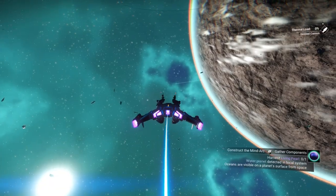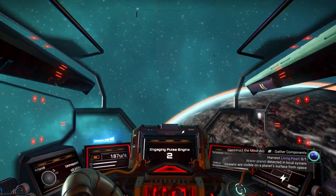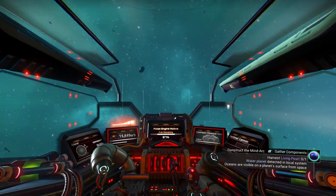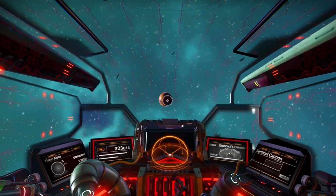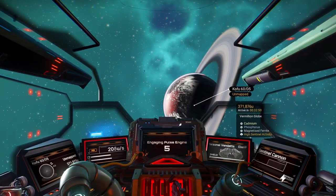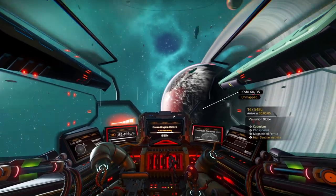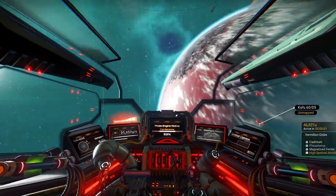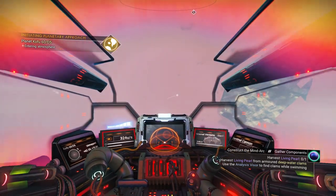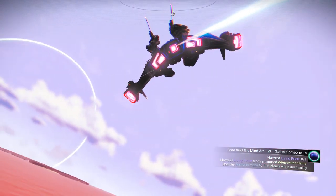We scanned all the planets but we've only landed on one. Let me see where the planets are - they're on the other side. Skim the surface of this one. That one looks like it has water on it. And this one does - I can see water on the planet. The Vermilion Globe. I dipped into the water - sorry about that. This looks like a nice little shelf to park on.